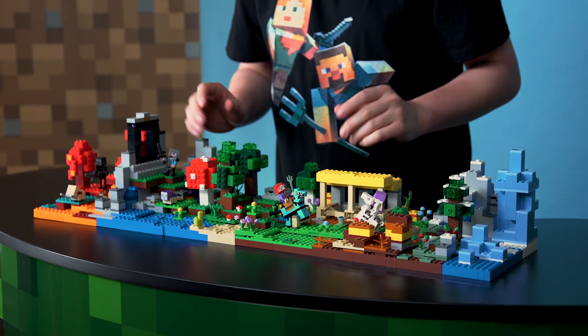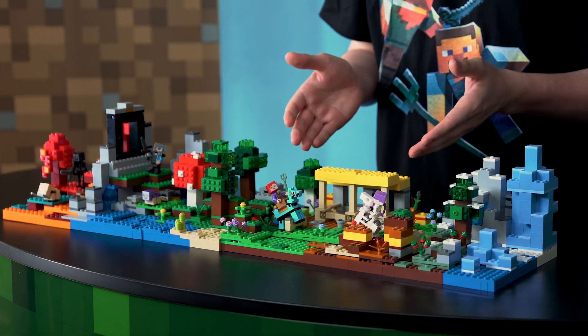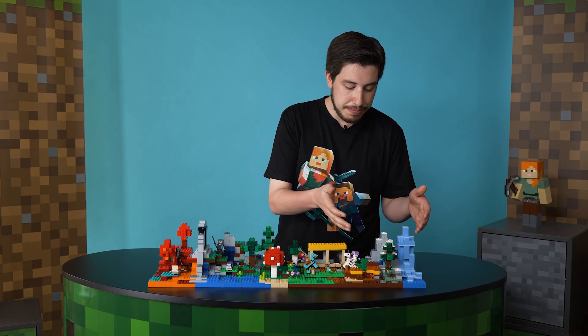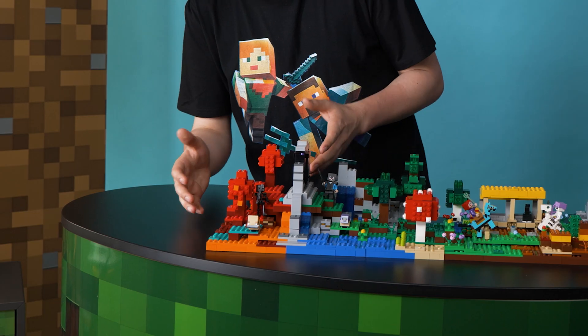What I've done is created a kind of a modular world. We have the forest biome, the plains biome, and then a little bit of a mix of badlands, taiga, and ice spikes. And my favorite, Crimson Forest.